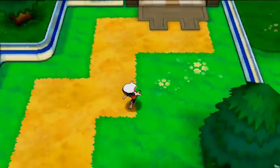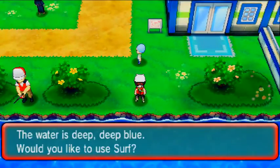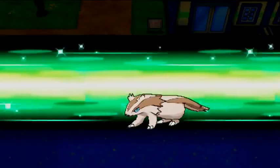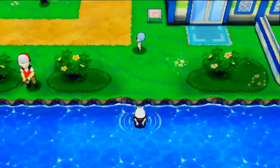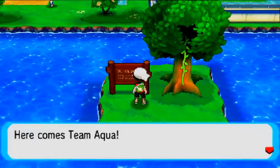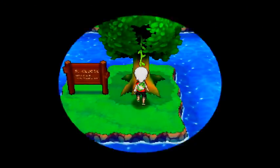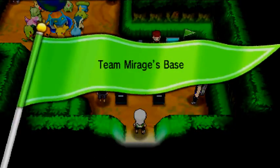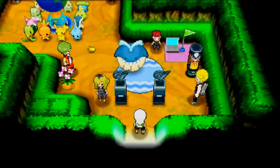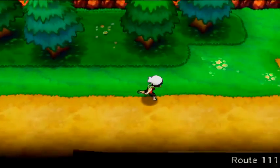What's going on everybody, Mystery TV showing you where the secret bases are on Route 110. There's really only one on this route — it's right down here. You'll use Surf and surf to this little island where a sign says 'Here comes Team Aqua' — somebody scribbled that on the sign. Click it and here comes your secret base. That's the only secret base location you can find on Route 110.